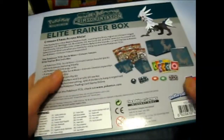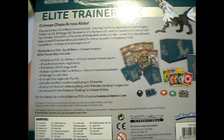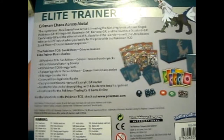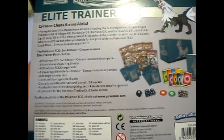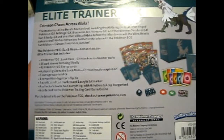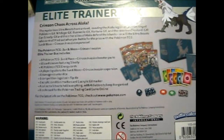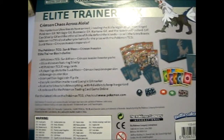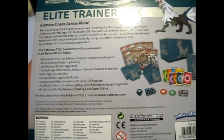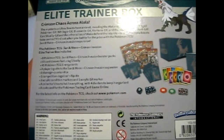So just a quick and brief read of the back. Crimson Chaos Across Alola: The mysterious Ultra Beasts have arrived, invading the Alola region as Crimson-tinged Pokemon GX — Nihilego GX, Buzzwole GX, Kartana GX, and the Ravenous Guzzlord GX. Can Silvally GX and the other allies of Alola defend the islands, or will the Ultra Beasts take control? Find out when you battle for the prize with the Pokemon TCG, Pokemon Sun and Moon, Crimson Invasion Expansion.